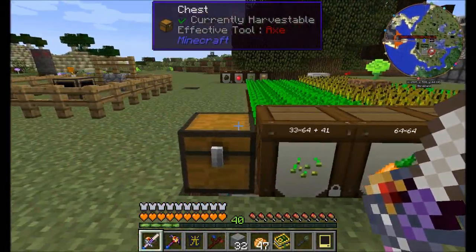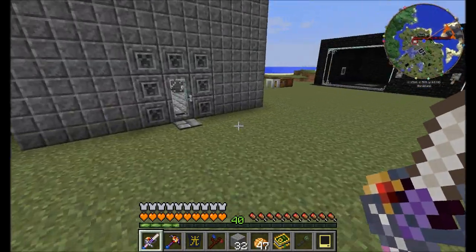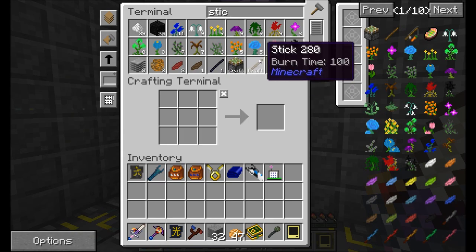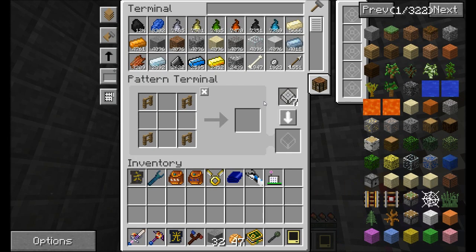I've got many many barrels here — this one's probably full of carrots. Let's get some wood, convert it into planks, and then I want to teach this thing how to make a few things.